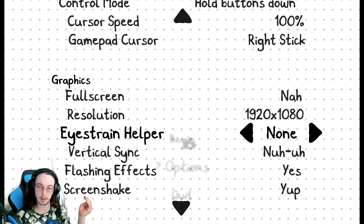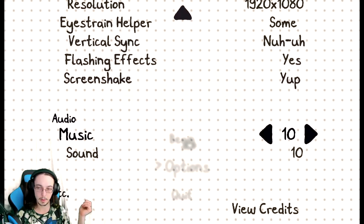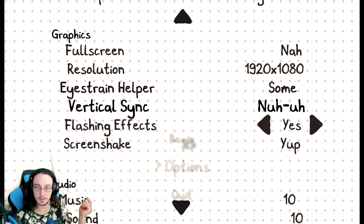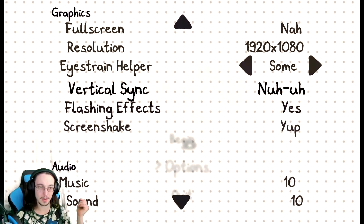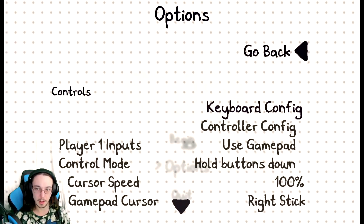Eye strain helper — let's go with some. I want keyboard. I'm sure it's probably going to teach me how to play it, so let's go ahead and begin.